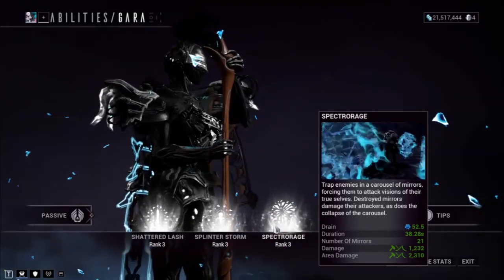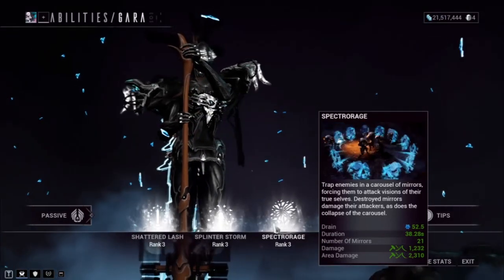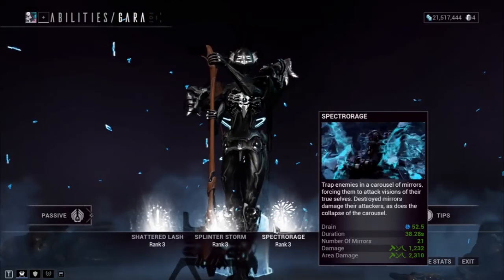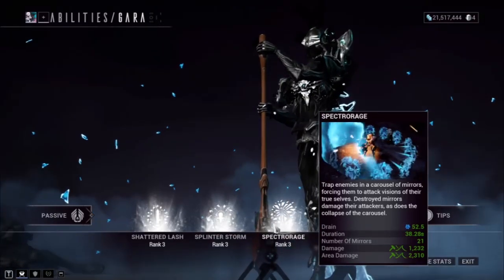Moving on, we've got Spectrorage: trap enemies in a carousel of mirrors, forcing them to attack visions of their true selves. Destroyed mirrors damage their attackers, as does the collapse of the carousel. In other words, you cast this ability, enemies see mirrors, they look into them, they don't like what they see, they start shooting it, and they die — plain and simple.